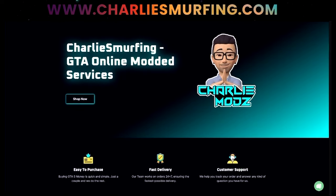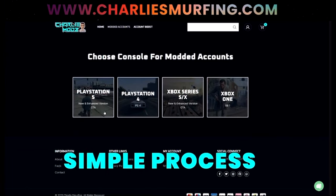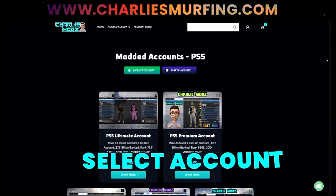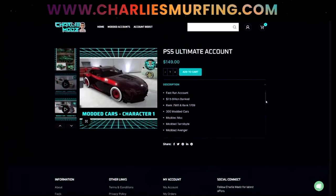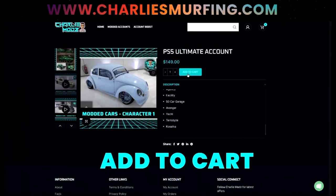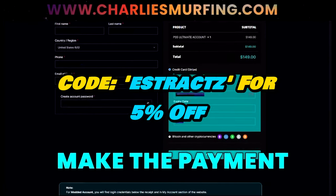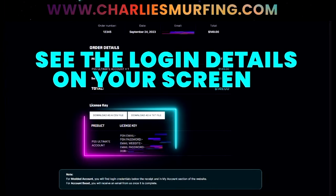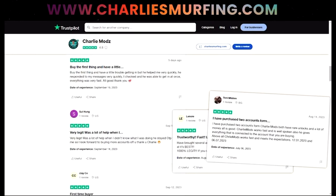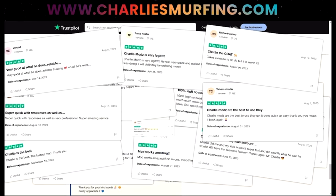Are you looking to buy an account from Charlie Smurfing? You guys can get an account for your Xbox One, Xbox Series X and S, PS4, and PS5. It's a simple process — go ahead and choose the console you're on and then select the account you want. Once you select the account, go into the description to see what you're getting. Once you like it, add it to cart, then click on view cart and use my discount code Estrax for 5% off. Make the payment and you'll get your account instantly — instant delivery at checkout and your email. You can also go to their review page on Trustpilot, let them know your boy Estrax sent you, and make sure to give them a five star.